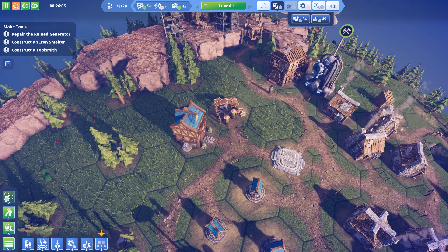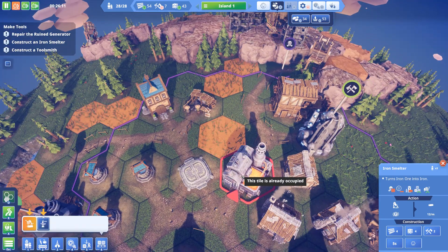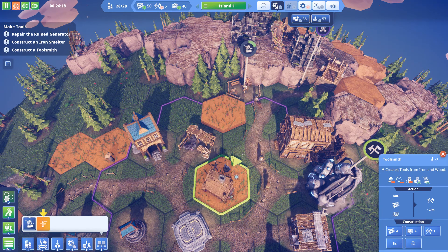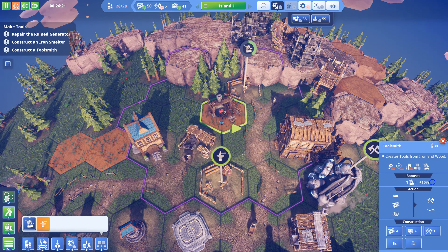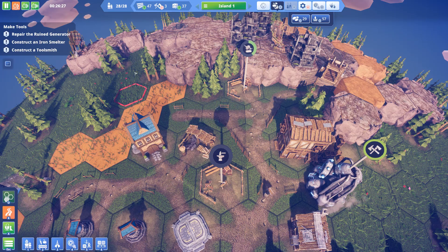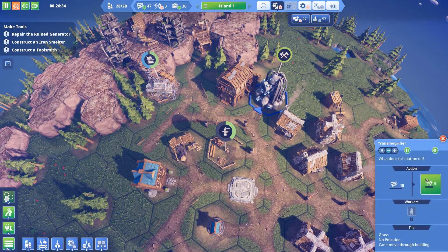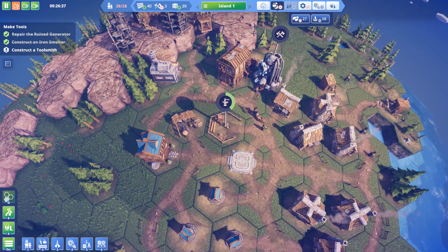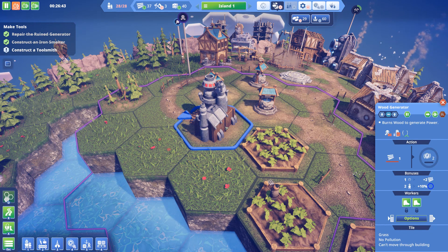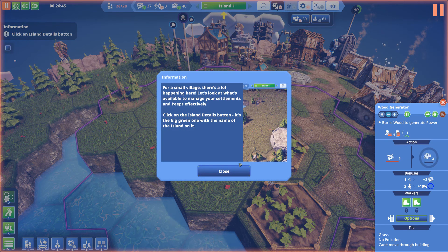Where do I want to build a toolsmith and an iron works? Maybe up here — let's get one in there. Let's get one here so I can put a road coming out this way. Let's start potentially moving up into this area at some point. And let's do some more transmogrifying — I'm getting quite a lot of wood stored up now, so I might as well turn it into tools. This is my generator, so that's working now. A wood generator — I'm assuming it burns wood. Yes, burns wood and makes power.